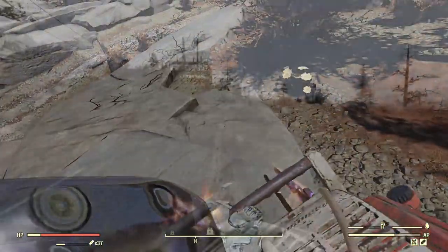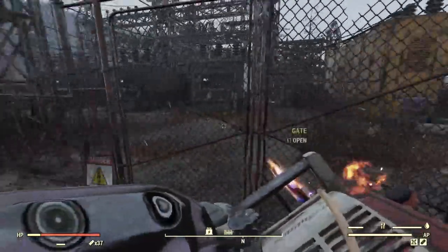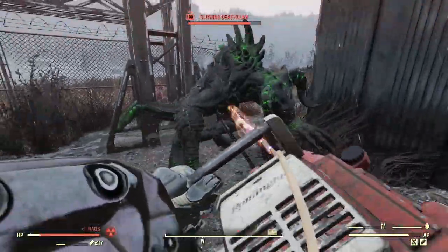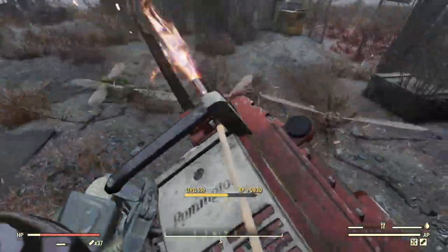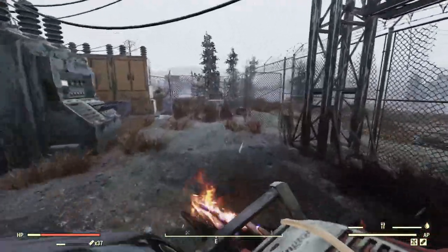Let's find a deathclaw. Keep in mind this is a vampire build, so it's doing its job keeping us alive. You can get even more damage out of it with an anti-armor or bloodied version of course. The deathclaw — also no problem.